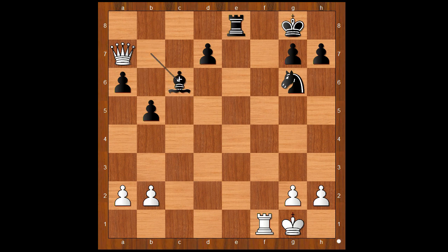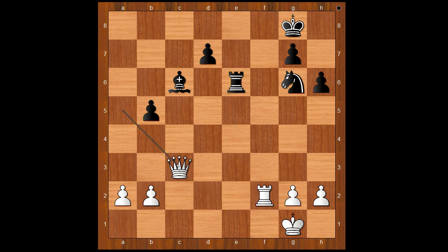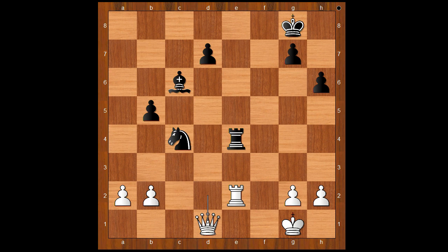Bishop to C6. Queen takes on A6. H6, just in case. And now Queen to A5 — important move — because after Rook to E2, white can play Rook to F2, and black can't play Rook to E1. Rook to E6. Queen to C3. Rook to E4. Queen to D2. Knight to E5. Rook to E2, offering to trade rooks. Knight to C4, attacking the queen. Queen to D1.